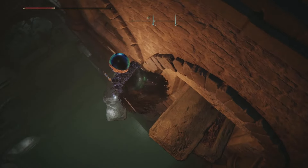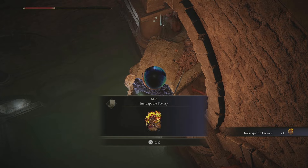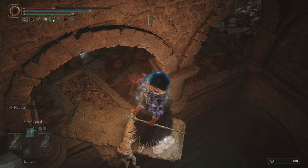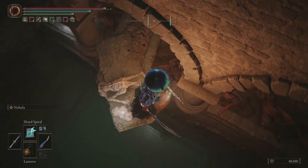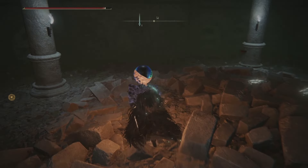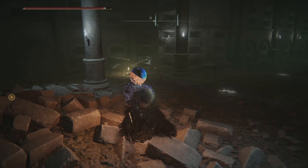The spell is down there. If you jump down, nothing bad will happen — you won't die. You're just going to break the floor and drop below.